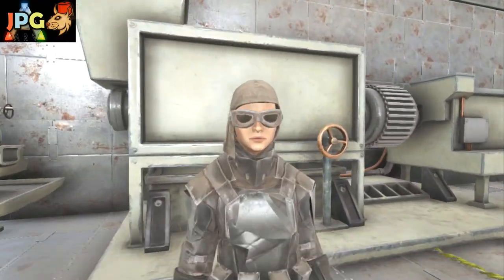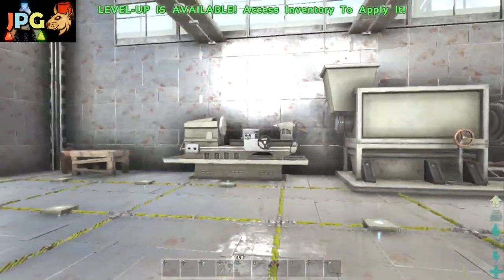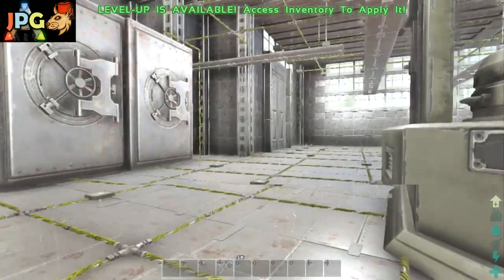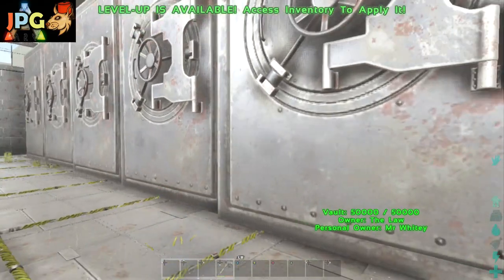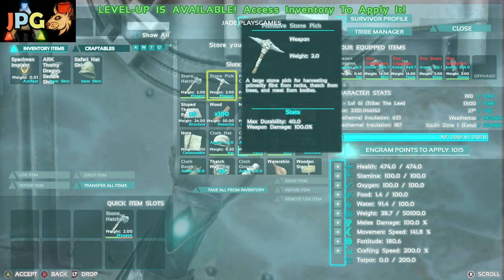Here we are in the TECH studio created by Mr. Whitey, one of my good admins and a fellow YouTuber. Go and check out his channel — he has built this amazing studio for me. Today we're going to concentrate and get this on the road. We're going to be taking a look at all the engrams levels 0-5.